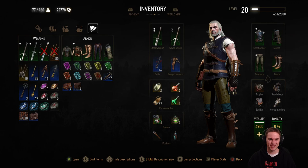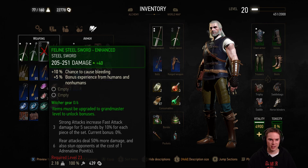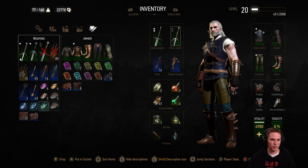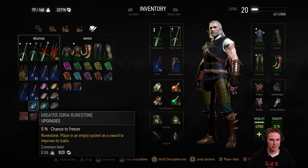We want to make sure we've got the right stuff equipped. We're not going to hit level 23 tonight. Let's put some stuff in. Bleeding — it'll work on some monsters. I've just used my good stuff, which is kind of annoying. Stun? Chuck it on. I don't mind chucking things on because I like to see if and how they work. Sign intensity. Freeze. So what does that actually give me? I did it for the damage, really, anyway.